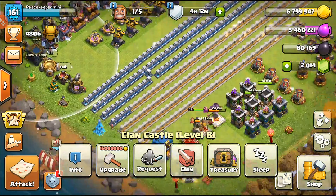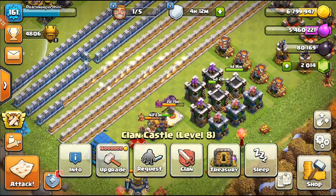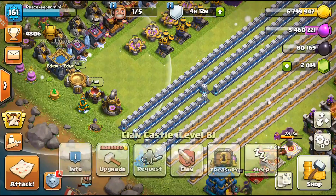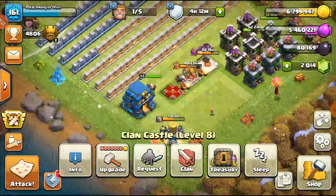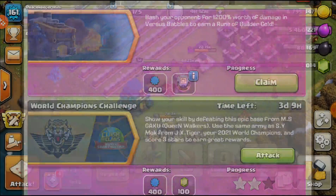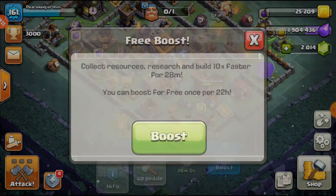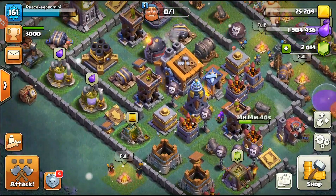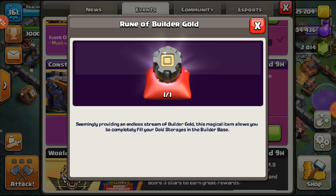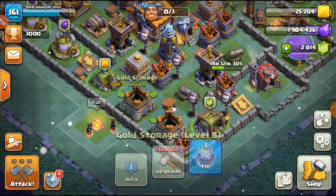What's up everybody, welcome back to the Town Hall 12 Let's Play where we have a decent amount of loot to spend. You might think we don't have much — 8k dark elixir, 6k elixir, and 6k gold — but we have a ton of loot to spend. This loot was from the event a couple days ago where we had a very big star bonus. We're also working on the construction reduction event where we get a free rune of gold, and that rune of gold will probably go into one of these defense towers.